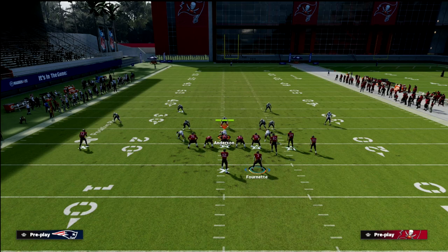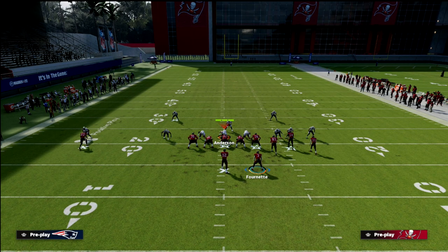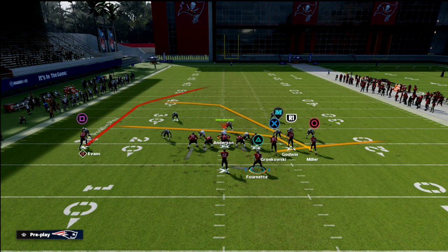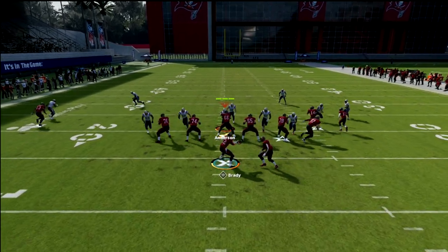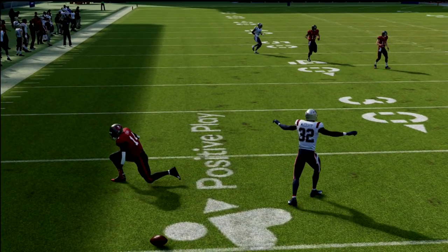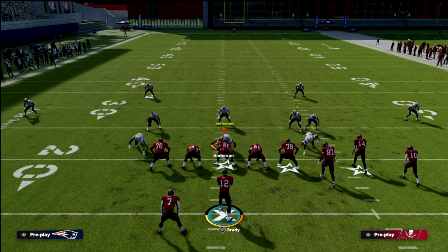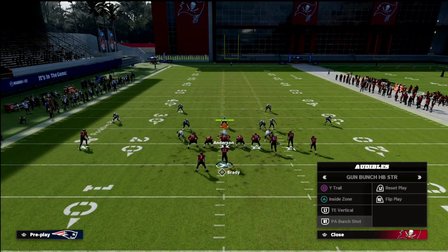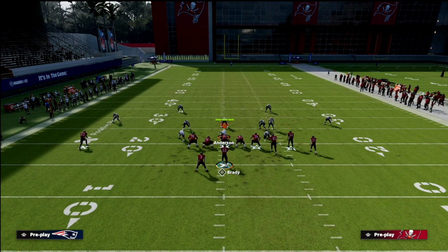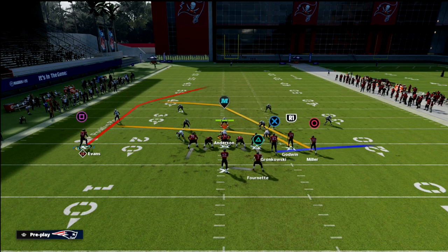If you get heavy pressure and want to put the tight end on a flat, canceling the PA block is going to pick up that pressure — whereas before, the running back couldn't really handle it. Now you can pick up almost any pressure they throw at you. The same idea applies to the PA dig fork as well.